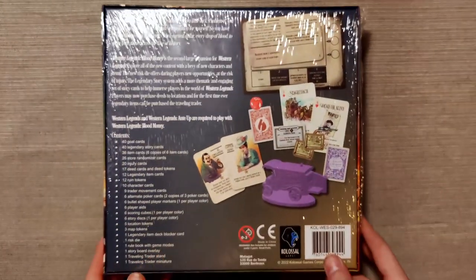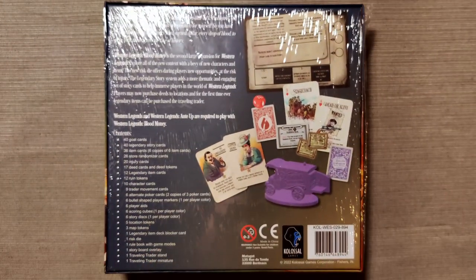But let's flip it over and take a look at the back. So here we have the back and we can see that it contains 40 gold cards, 40 legendary story cards, 36 item cards which is 6 copies of each of the unique 6 item cards, 26 store randomizer cards, 20 injury cards, 17 deed cards and deed tokens, and 12 legendary item cards.